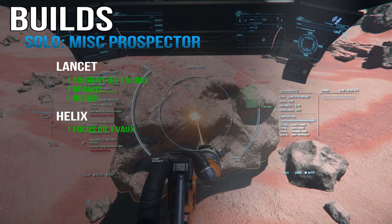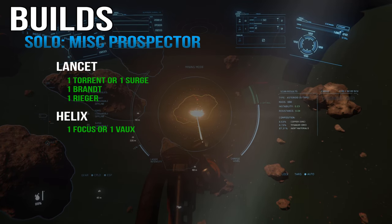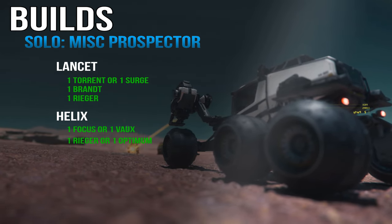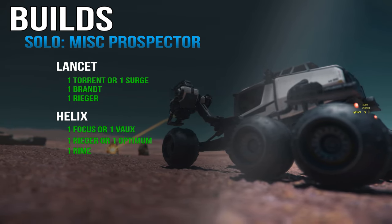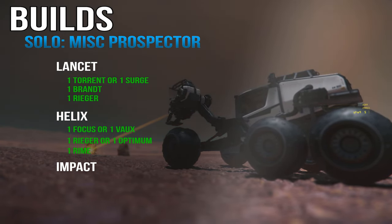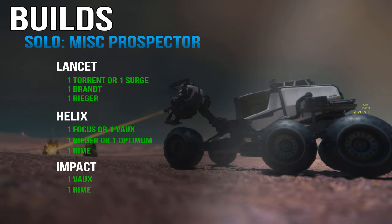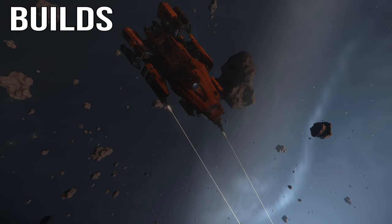Next is the Helix. The Helix mining head slightly reduces instability but struggles with resistance reduction. The Focus module can help with resistance reduction, or the Vox module for an extra boost in instability reduction. You can also pick up a Rigor to expand the optimal charge window, which can be interchanged with an Optimum consumable. The Rhyme consumable can drop the rock's energy level in case you overcharge.